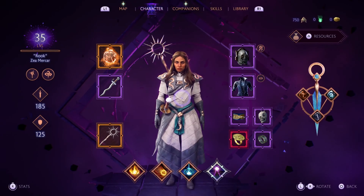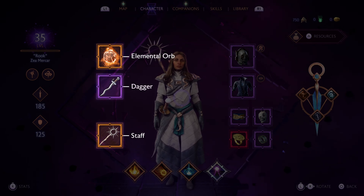As a mage, I can switch between two weapon sets: a staff for ranged attacks, or an elemental orb and dagger for close quarters combat.